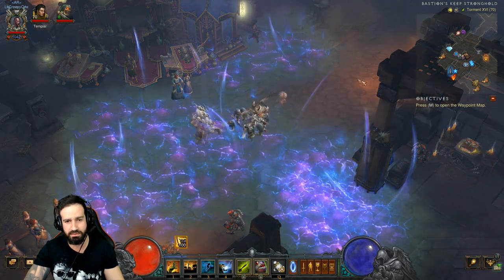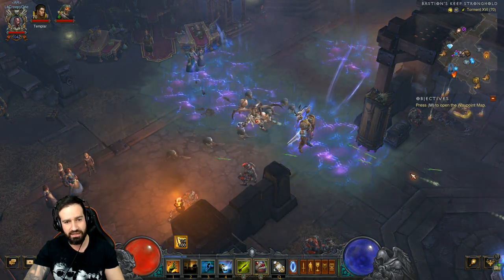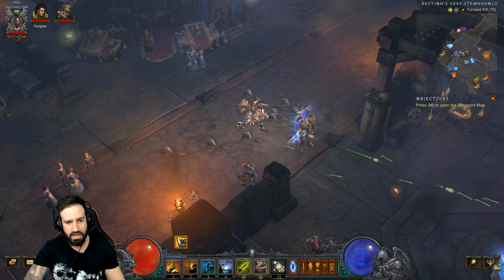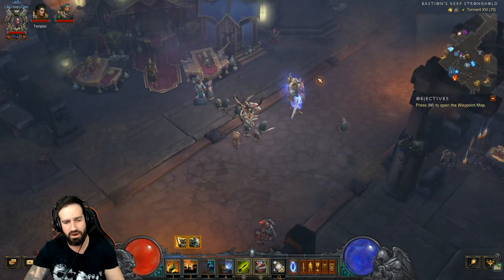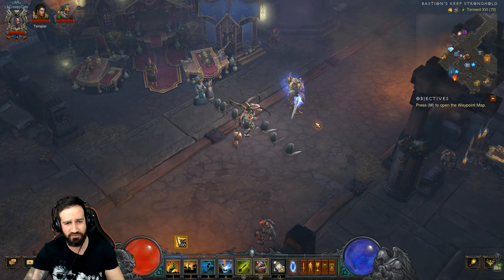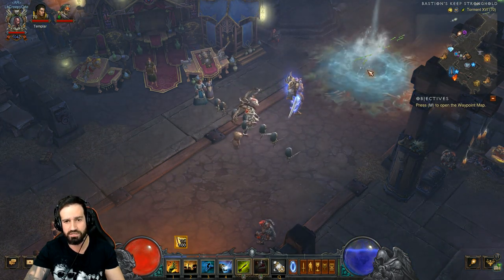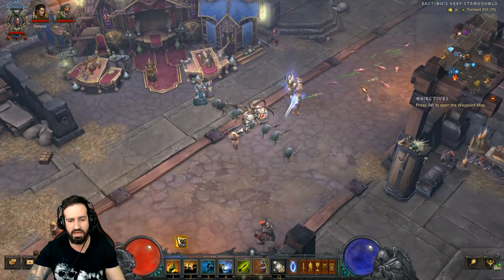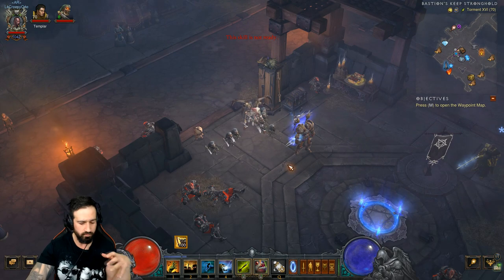As soon as you come across enemies, summon your Fetish Army and shoot your Poison Darts — the Fetish Sycophants passive will shoot darts with you. Use Spirit Walk and get your Soul Harvest stacks up if needed. Use your Piranhas from far away as that amplifies damage big time, so whenever you have enemies around cast your Piranhas.